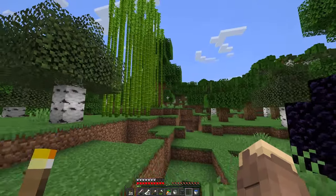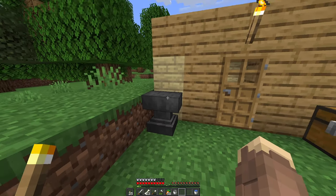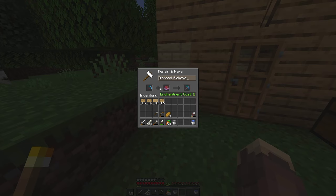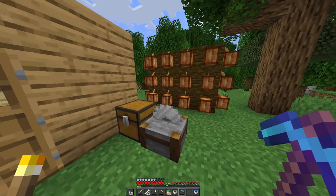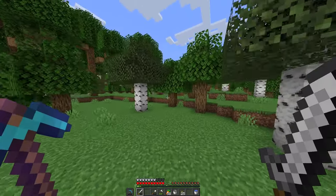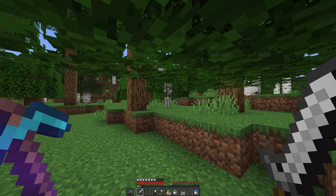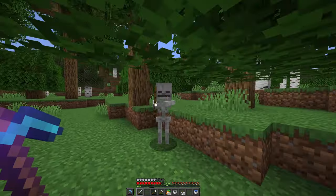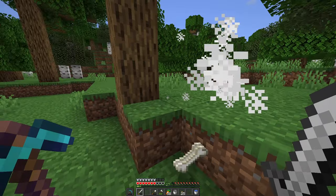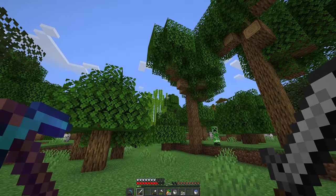I made an anvil because I want to put this mending book on my helmet — I know it has Aqua Affinity and Protection 3, but the mending part is the most valuable. And obviously our pickaxe is really close to breaking, so I don't want it to break. Come here skeleton — give me that XP!